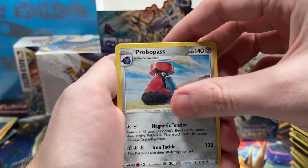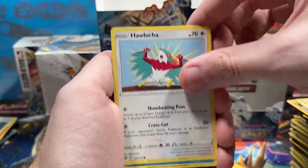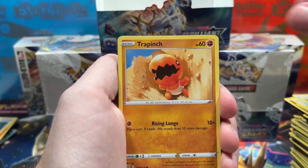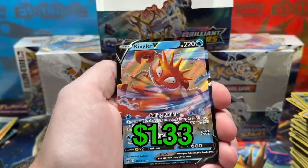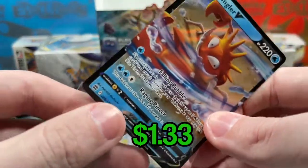We've got Friends in Galar, Probopass, Team Yell Cheer, Hawlucha, Bewear, Gible, Trapinch, Exeggutor, Reverse Staravia in the rare slot... ooh, Kingler V! Nice — don't have this guy yet either, so we're gonna sleeve him up.